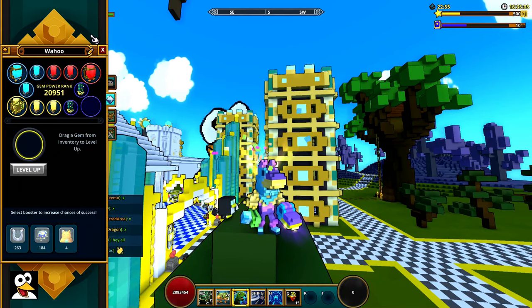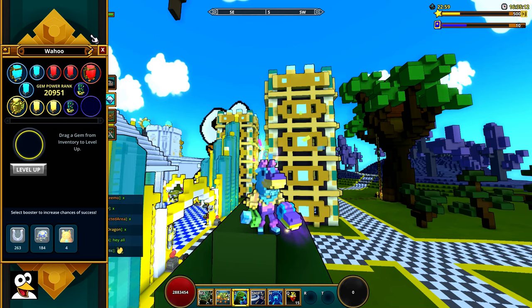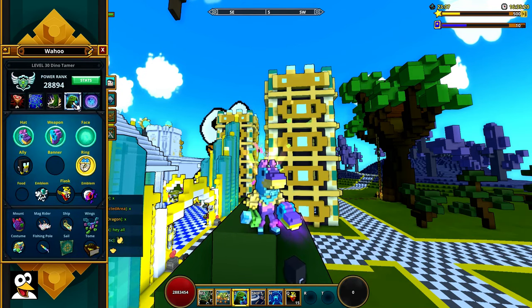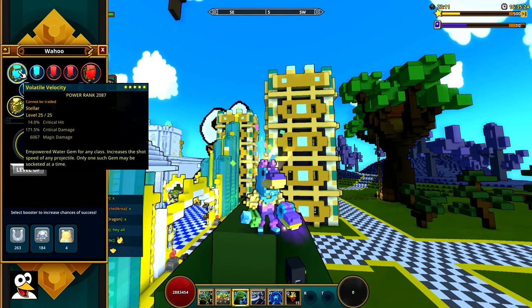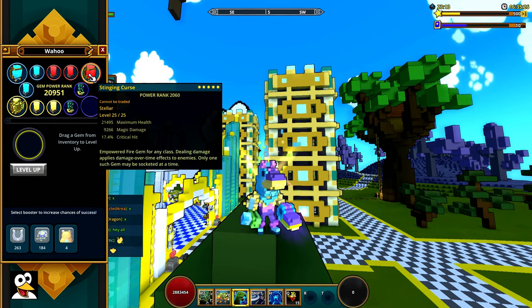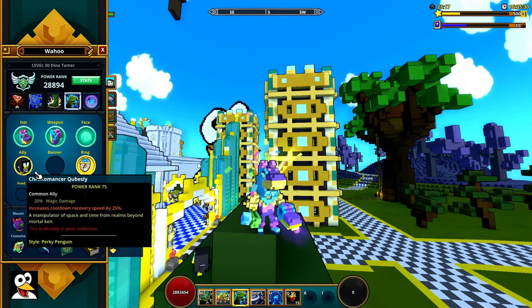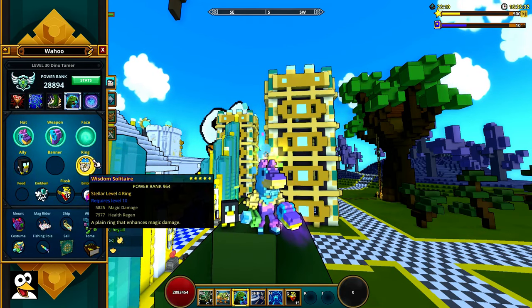Some people do a speed build, like we talked about with the Vanguardian. You want to go for some movement speed because the ultimate also gives you movement speed, so a Pyro Disc could be very nice here.